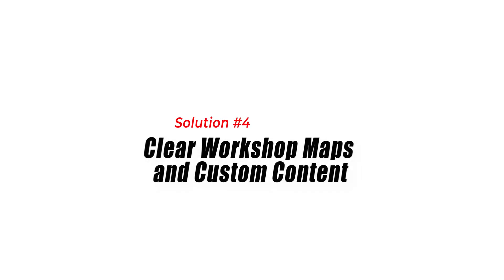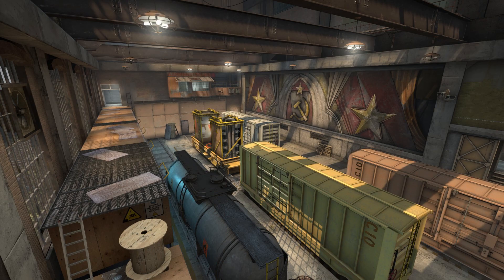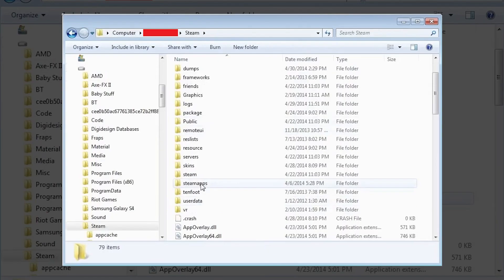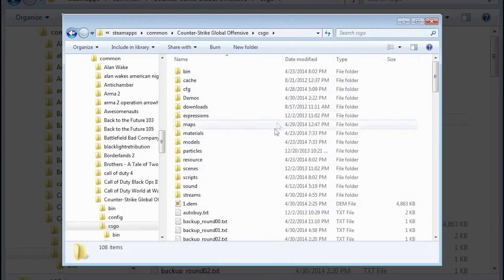Solution 4: Clear Workshop Maps and Custom Content. Workshop maps and custom content can sometimes conflict with CSGO, leading to the Stuck on Initializing World issue. Clearing these maps and custom content can help resolve the problem. Open your CSGO installation folder, go to the CSGO folder and then to the Maps folder, and delete any custom maps or workshop maps present in the folder.